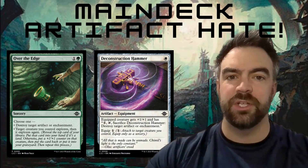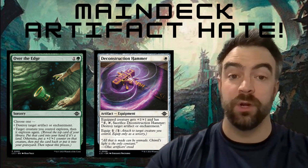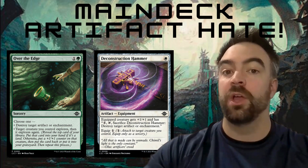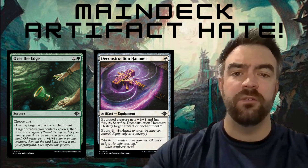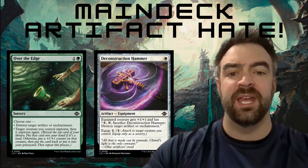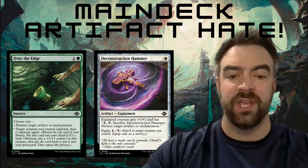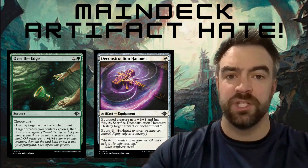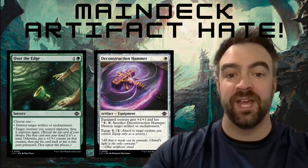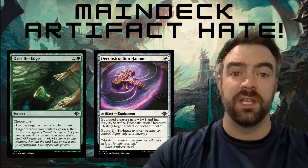Sometimes you've got to figure out whether to run artifact hate main deck in best-of-one draft. I think Over the Edge and the Deconstruction Hammer are totally fine to run main deck. Over the Edge — if you don't have an artifact to kill, you can just explore a couple of times. And the Deconstruction Hammer is good early; it's pretty easy to pay one and give your thing +1/+1, like a Short Sword. Then it just takes out an artifact, and sometimes that can be a really big and meaningful one. Don't be afraid to run them in main decks, especially in best-of-one.